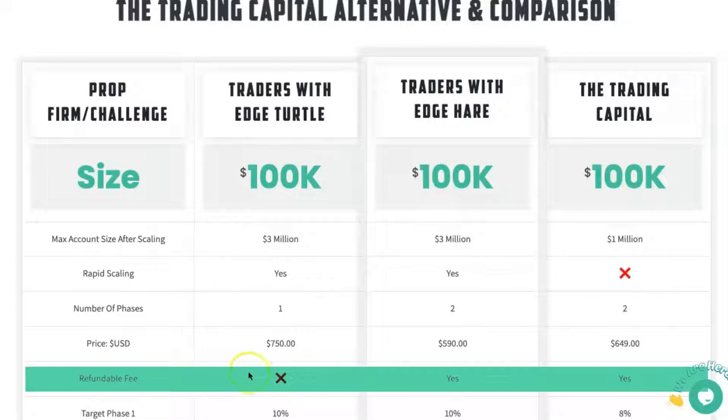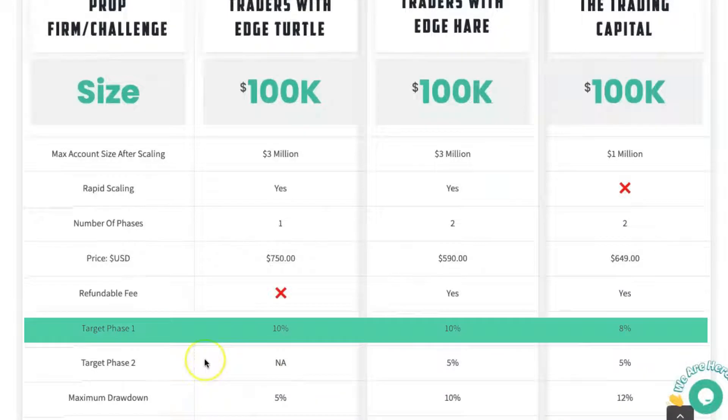The trading fee is not refundable on the Turtle Challenge account because it's a one-phase account. It is refundable with both the Traders with Edge Hare account and the Trading Capital account. The target for phase one on the Turtle is 10%, the same for the Hare, and it's 8% on the Trading Capital.